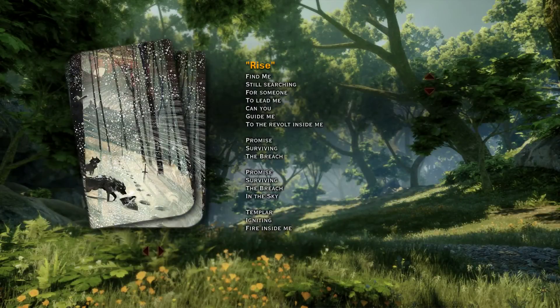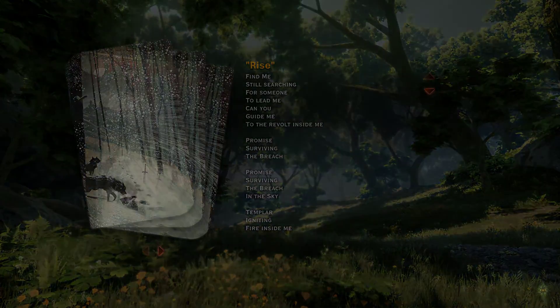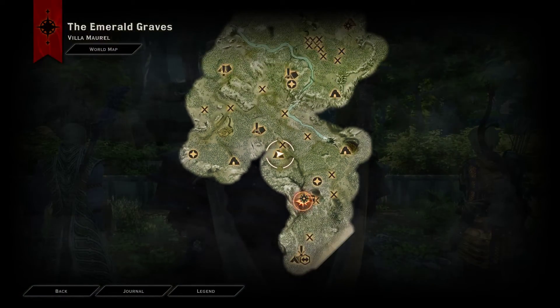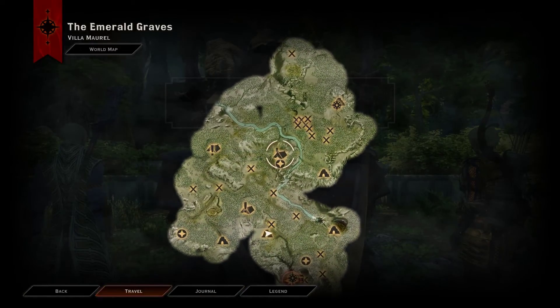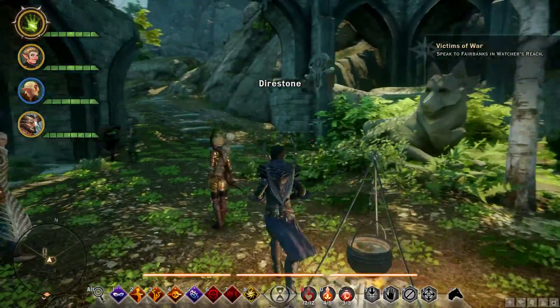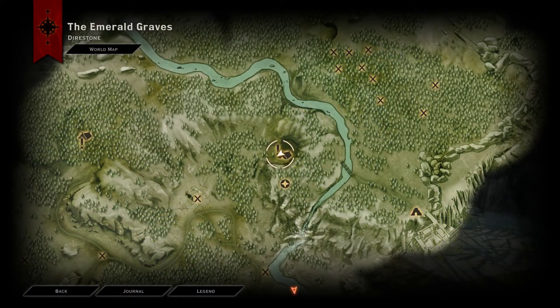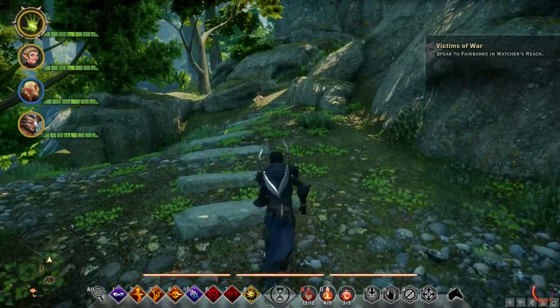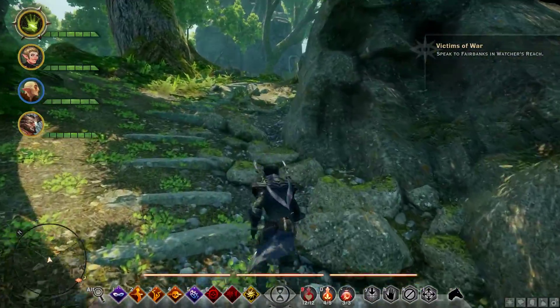What I actually want to do before speaking to Fairbanks about this situation is investigate the other villa first — maybe it would also be one of those interesting little adventure things. Let's proceed with this other villa, and hopefully I can do both villas in one quick subsection right here.